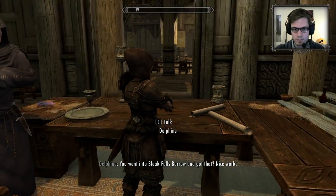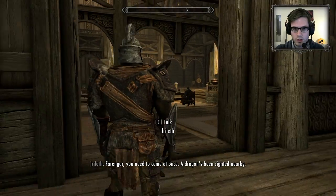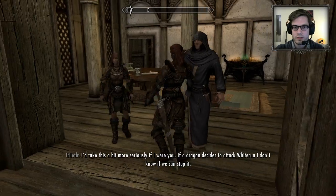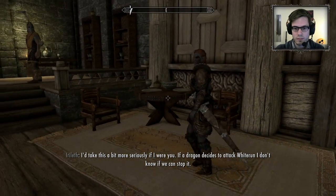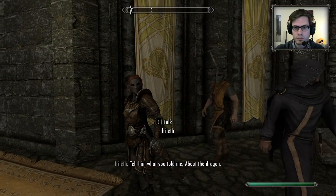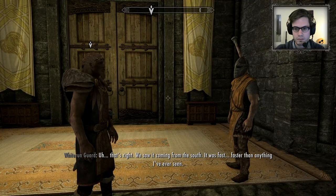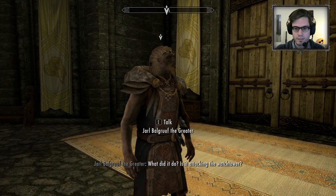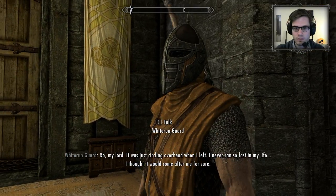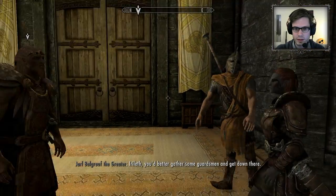'You went into Bleak Falls Barrow and got that — nice work.' 'You need to come at once — a dragon's been sighted nearby.' How exciting! 'It's dangerous.' They don't seem to take it very seriously. 'What was it doing?' 'I took an arrow to the knee.' We saw it coming from the south — it was fast, faster than anything I've ever seen. It was just circling overhead when I left. 'Good work son, head down to the barracks for food and rest.' I will need some food and rest as well.